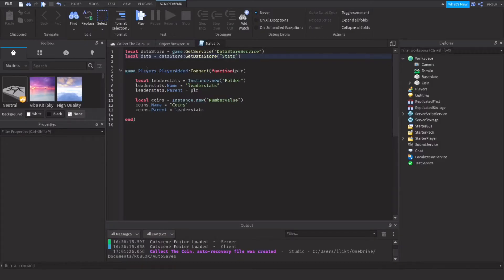Now once we've done these two, we can start on the PlayerAdded event. I did this in my previous video — you can add as many stats as you want. For example, this is just the coins value. So let's say we want to save the coins. This is when the player joins, so we'll do: local coinValue...